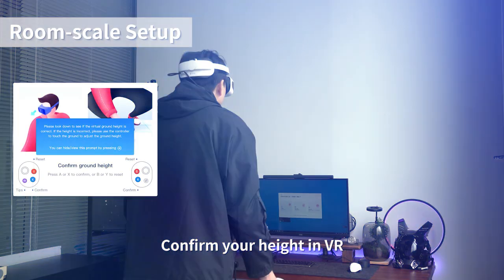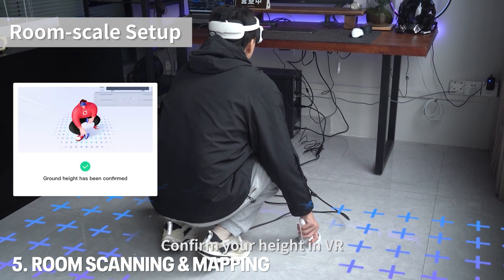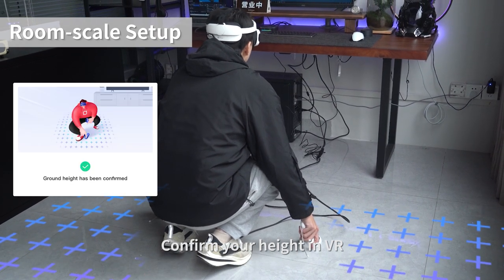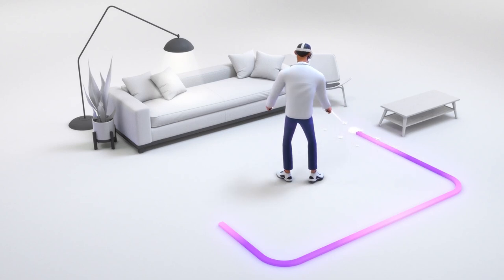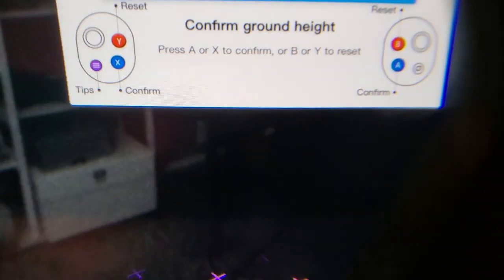To this day I find the DPVR E4 the least complicated PC VR headset to set up. Another unique feature is that the E4 has an easy room scanning and mapping setup, which is rare for a PC VR headset — it reminded me of how easy it is to set up the Quest 2. The E4 features external cameras that allow you to see your surroundings in passthrough, set up your floor height and room boundaries, offering decent inside-out tracking without base stations.